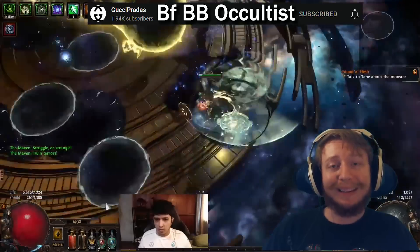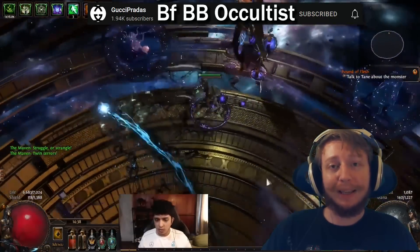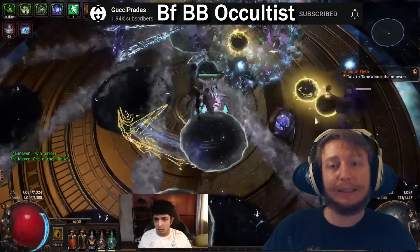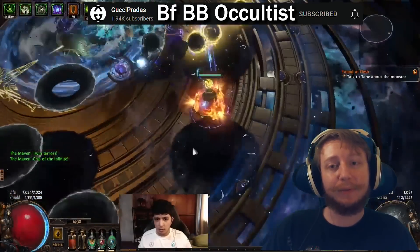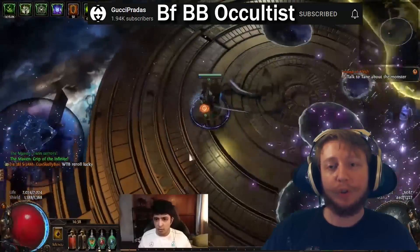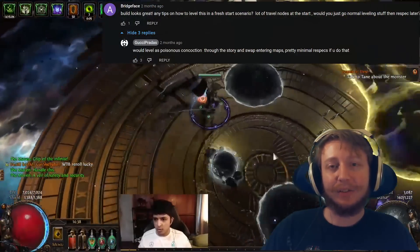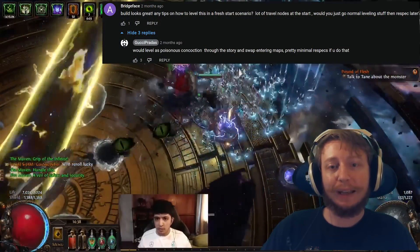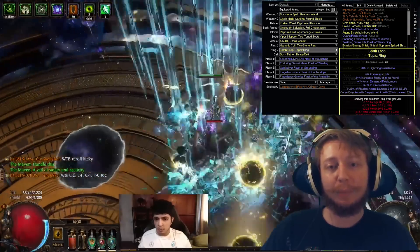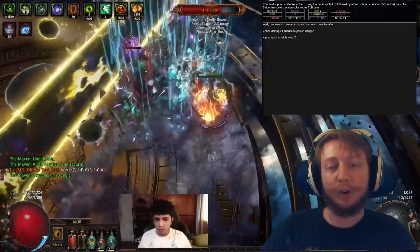There are two main downsides to this build. The first is that you're playing BFBB, which means you need to press two buttons constantly — and this is a very bad build if you've already developed wrist or finger pain and are prone to it. The second main downside is that there is no leveling guide or crafting guide, so you need to know how to craft each piece or buy them for a higher price from players who've crafted them on trade.